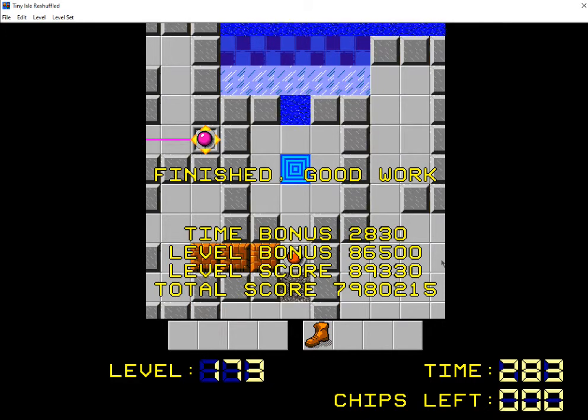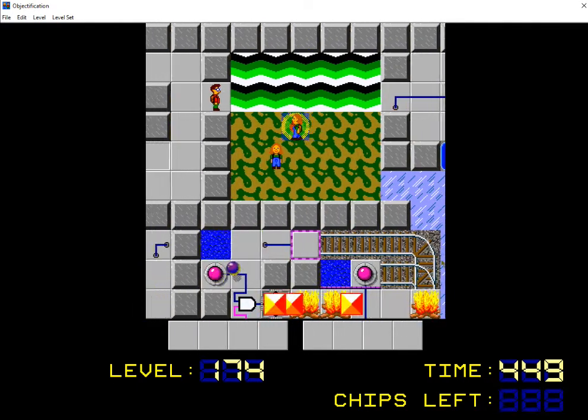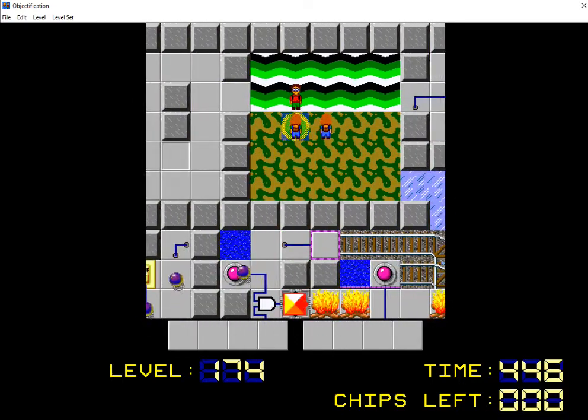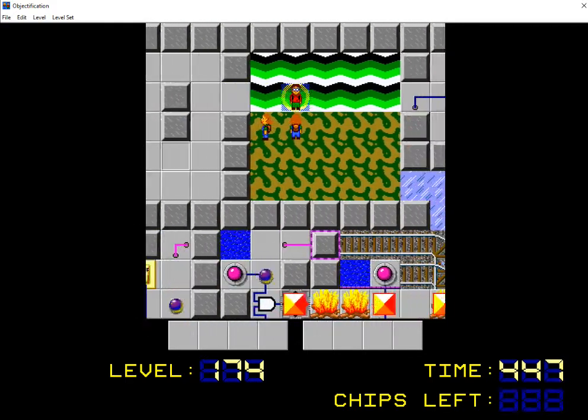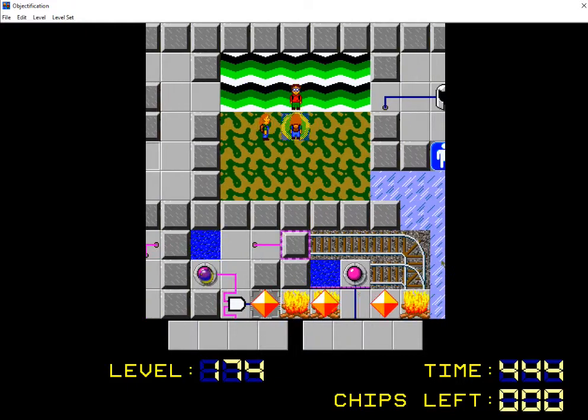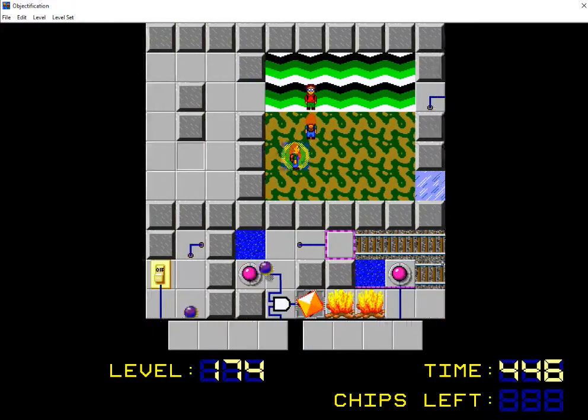Alright, so next up we have another Tyler level. I originally put Green Wrangler all the way over in this spot, but as we saw very early on in the let's play it was pretty early in the set. So let's see what this is — is it Blocko's Modern Life? Oh no, it's Objectification. Okay, I'm nervous about this one. This is one of the last multi-character levels in the set, and I apparently busted this when I played it in the voting packs.